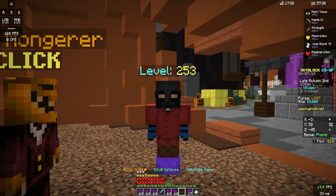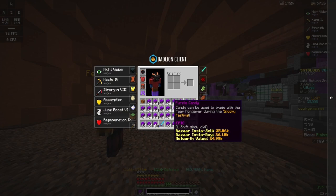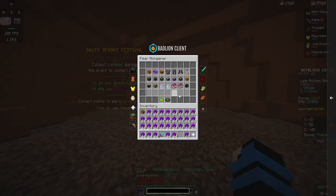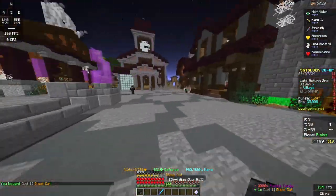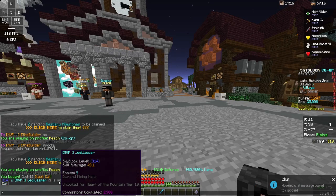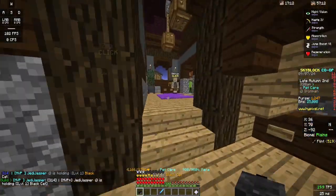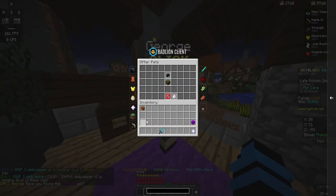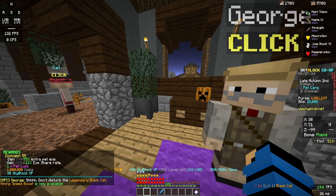Alrighty. After doing a couple of headless horsemen, I finally have enough candy to purchase this black cat. There we go. Time to instantly give it to George. Five million coins. One taming level. Of course.